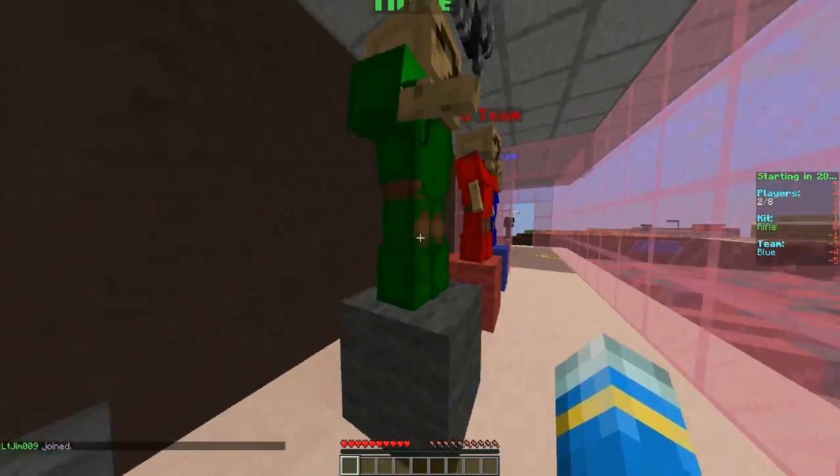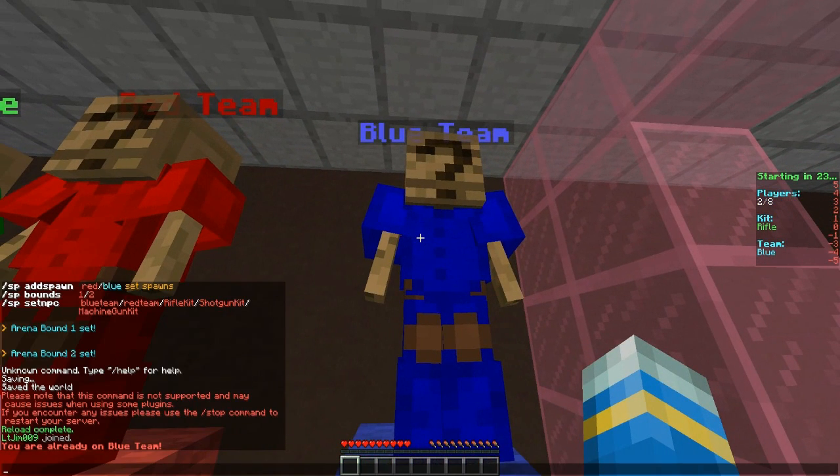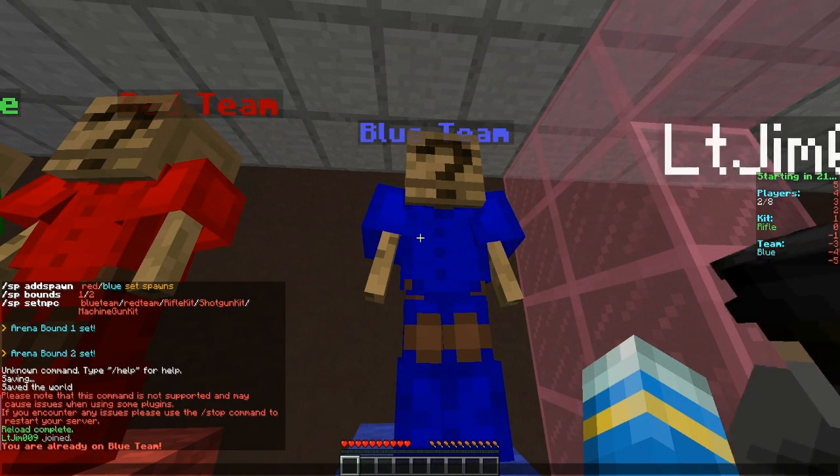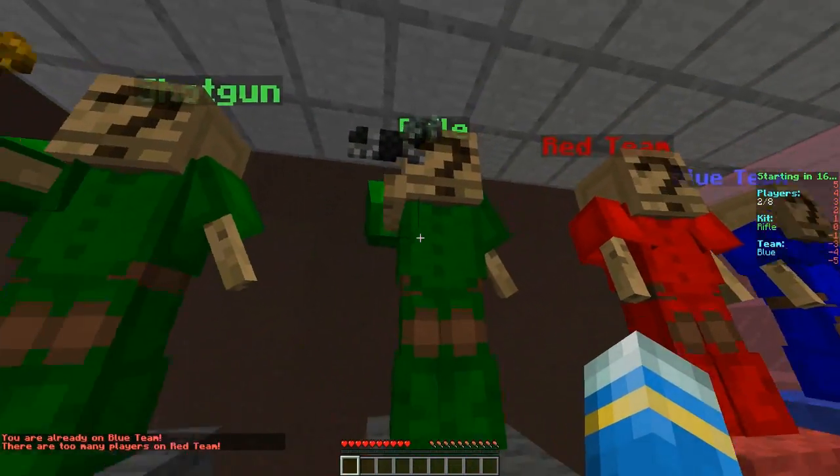You can set min and max players in the config and it will start when it hits the minimum. I'm going to join the blue team — it's already assigned teams, which is good. If I try to join the red team it says unfair teams and doesn't let me.